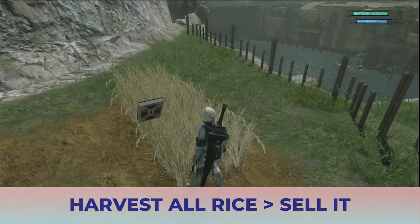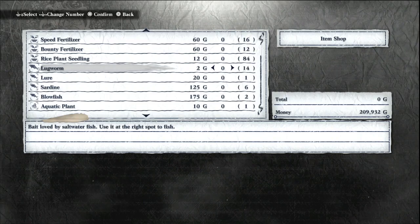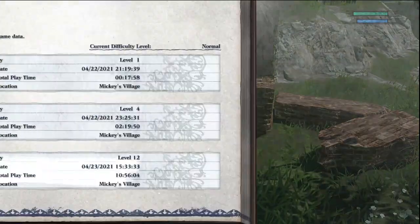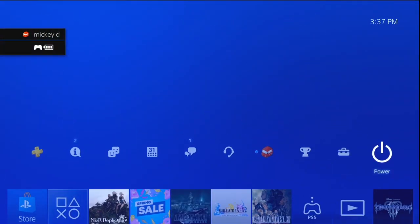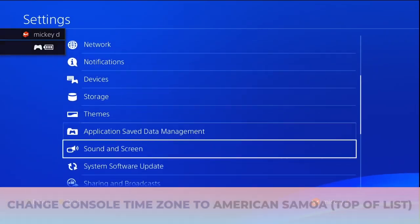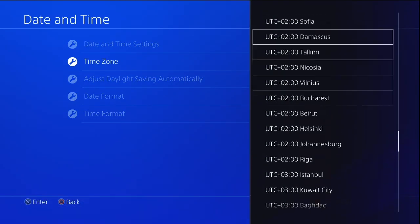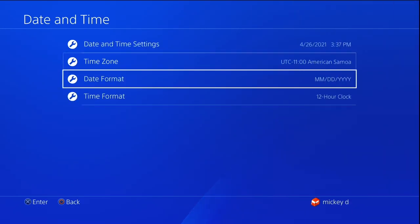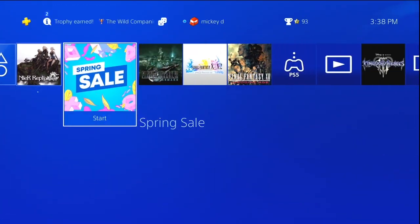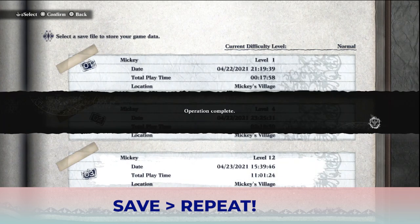I started with about $160,000 during this run and ended at $209,000, so it seems like each run gives about $50k profit, give or take. Now that you're done selling your rice, save your game and go back into the PlayStation home screen and change your time again to American Samoa — again, it's at the very top of the list. Once you've done that, head back into Nier Replicant, save your game, and from here on out you repeat the process.